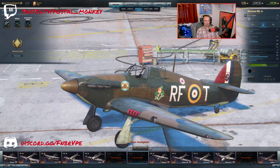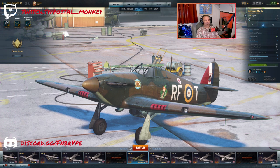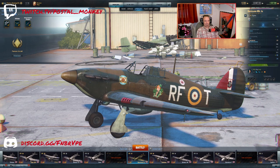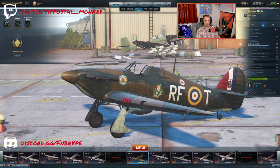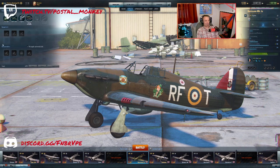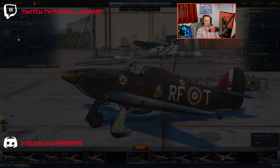The big thing the Hurricane 1A has going for it is that it's a premium fighter. That means you can put any pilot you want in it. Right now I've only got a two-point pilot in my Hurricane 1, but I can put a ten-point pilot in here that has Aerobatics Expert and Marksman 2. The next biggest perk of any premium is stock access — the Hurricane 1 standard only has one equipment slot right now, while the Hurricane 1A has access to all three of them.